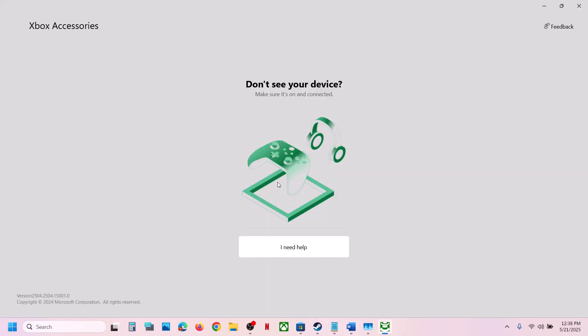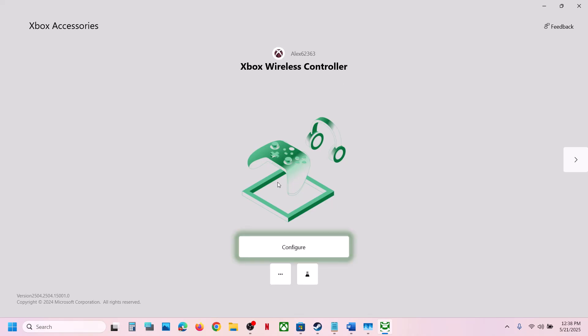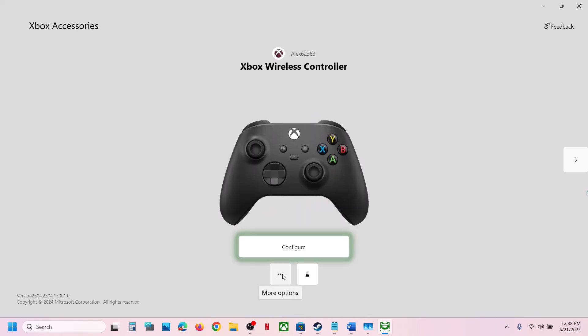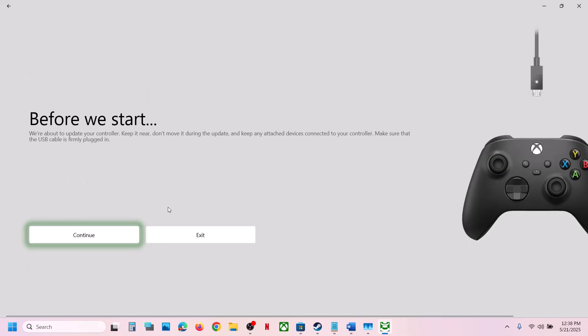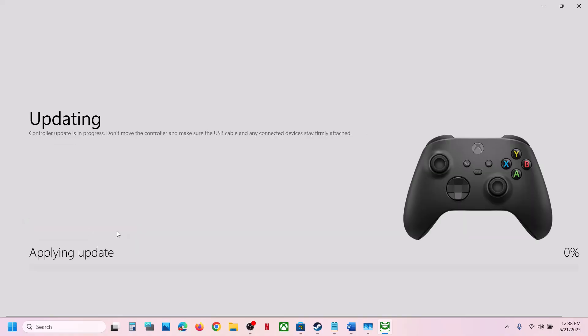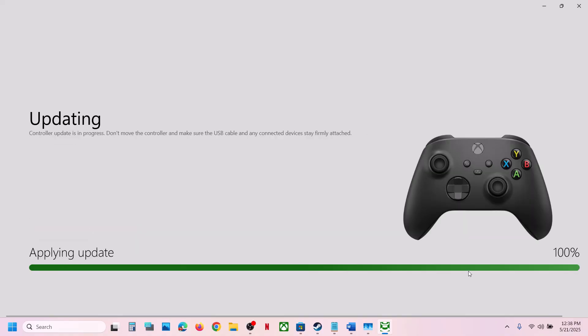Make sure you use a wired connection — connect the controller using the USB cable, otherwise it will not detect. Once connected, you will see three dots highlighted; click on it and you will see an Update option. If there is an update, click Update and let the update complete.